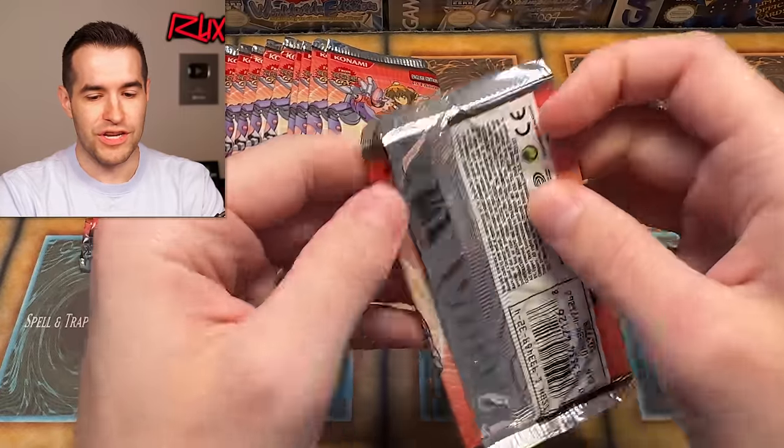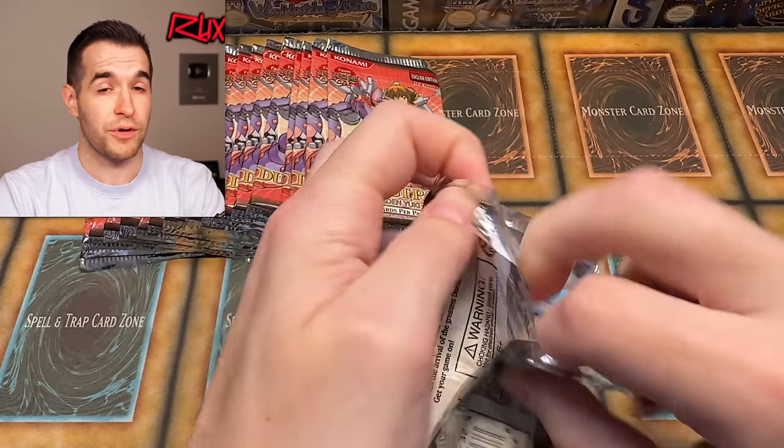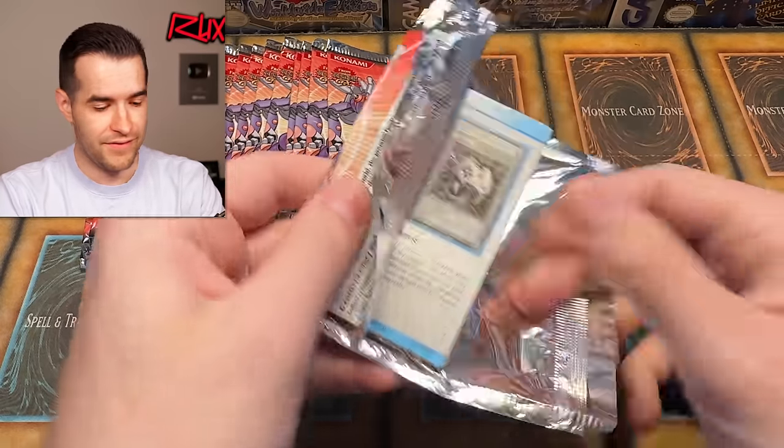First edition packs — can we get some foils? The question is, if we get some gradable foils like Elemental Hero Flame Wingman, we might need to grade that, that might be kind of cool.